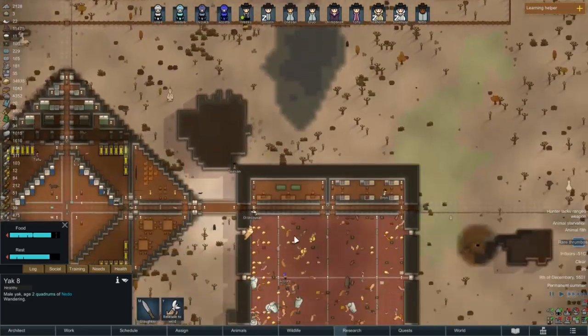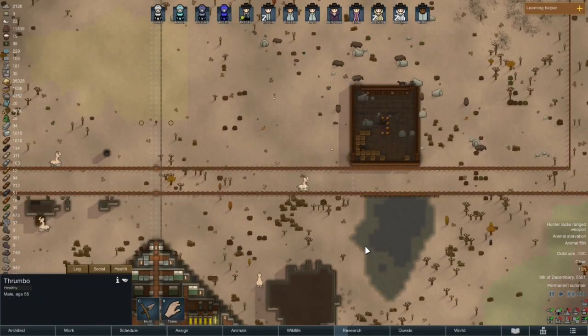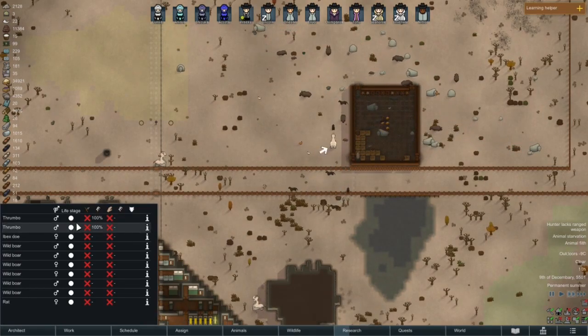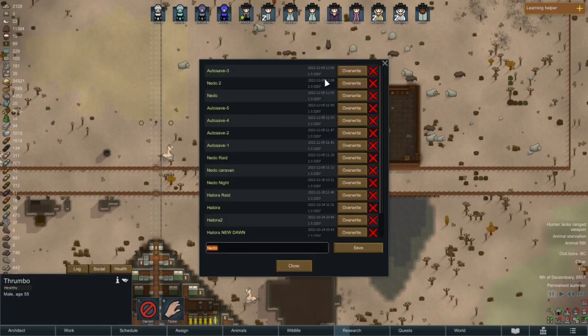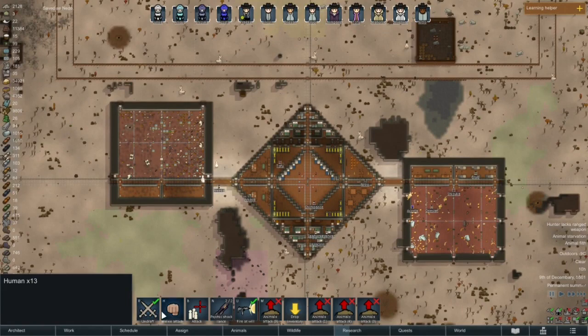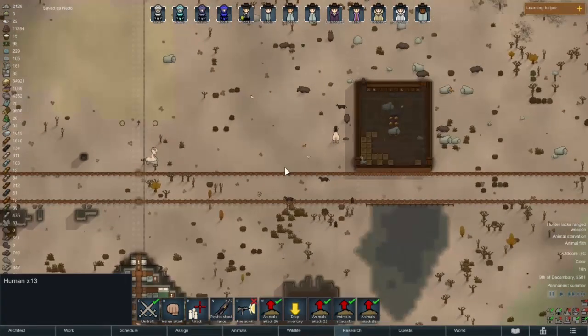Alright, now this area is back to being normal storage. Where are these thrombos? Right there — is that it? There's two — they're both males. Okay, let's pause, let's kill these bastards. Don't take my chances with these because they are thrombos — they will kick our ass, everybody and your animals. No free shooting — I don't think that's a good idea.